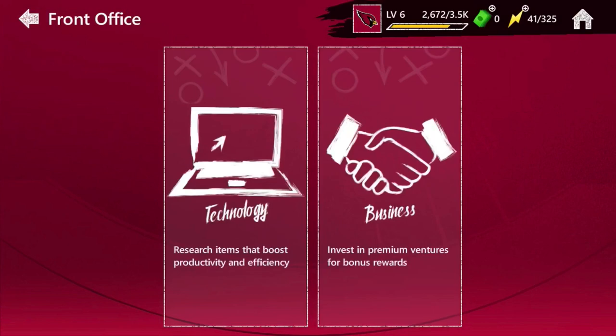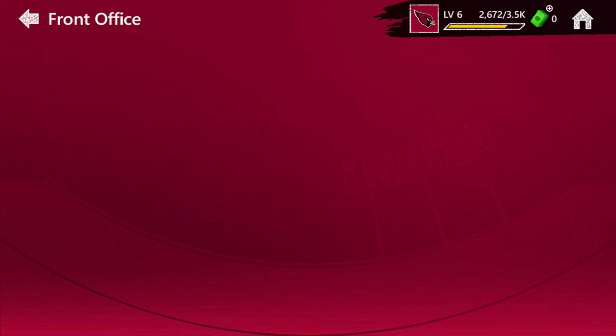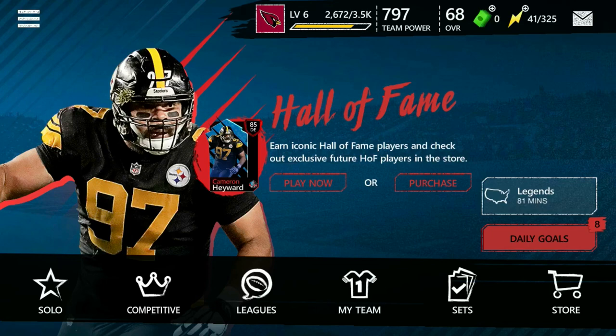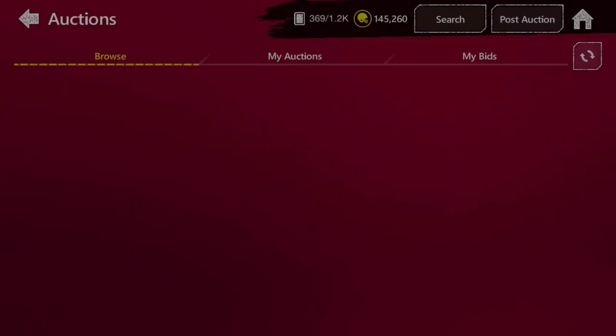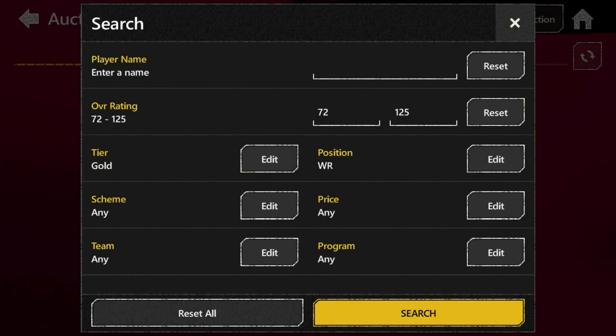The only problem is that the Madden Mint event only happens every now and then - it's not too steady. Going to the front office, they call it investing - you can put in real money to get like a 25% coin boost. That's just a cheap little way of doing it, but obviously we don't want to be spending real money because there are better ways of making coins. Those are the majority of the ways to gain coins in Madden Mobile 20.